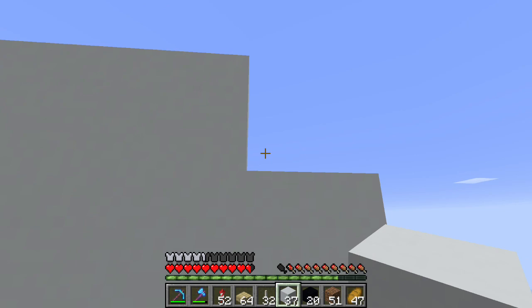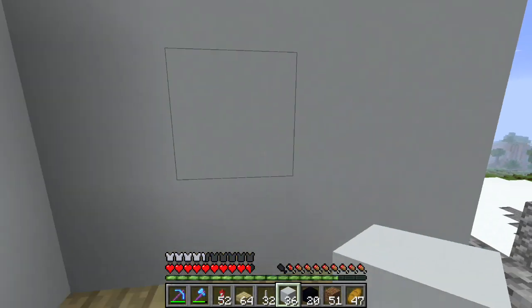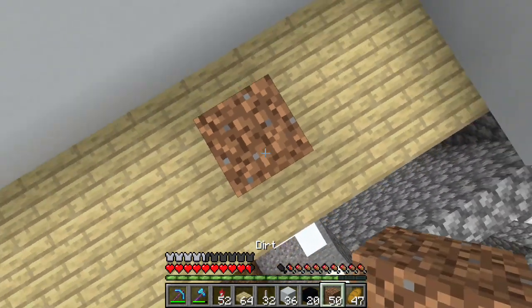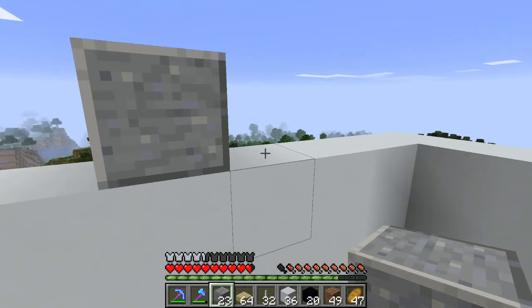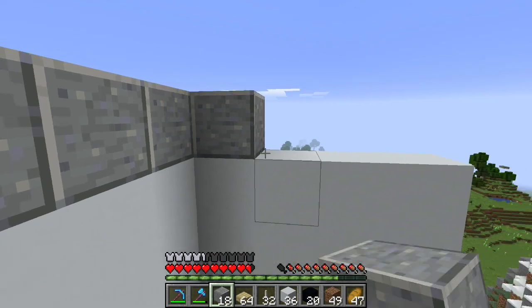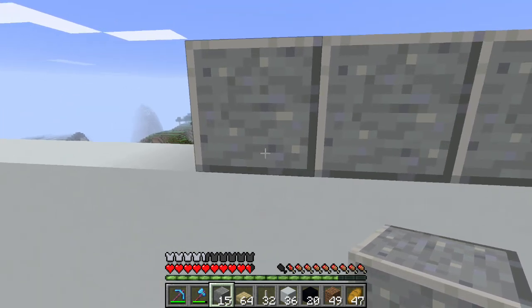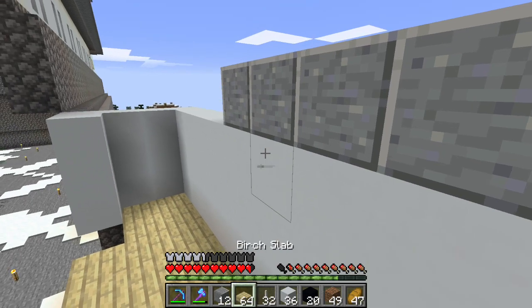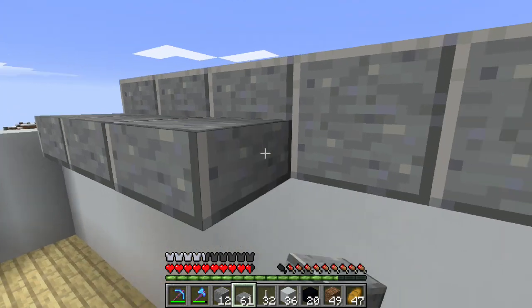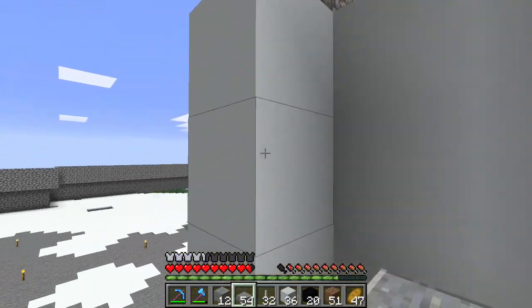Yeah, it looked basically like — let's see if I can get up here, there we go. Yeah, it looked like basically they had just some kind of basic — trying to see if I should do an overhang that comes down. No, I think it should be just straight up this way, and then I need more of these. We'll have to go check this out outside, see if it actually looks correct — which it may not at all.